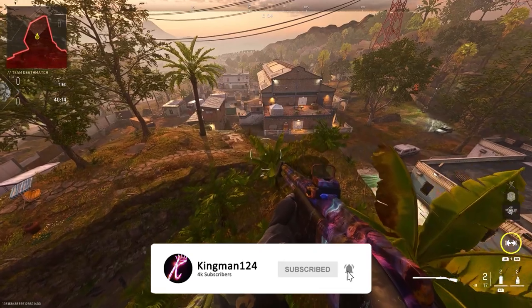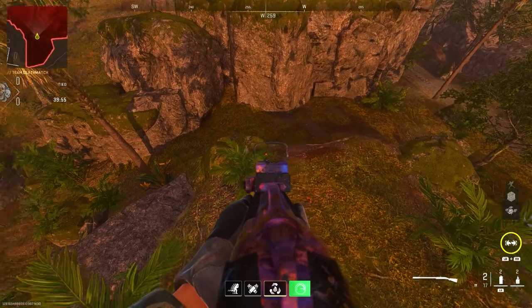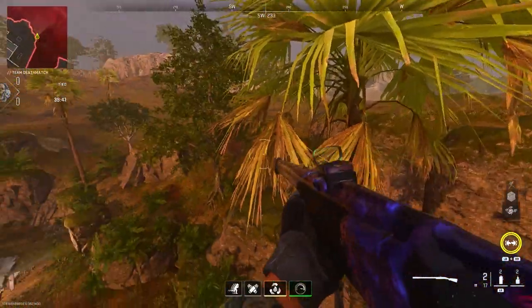You can then get on this barrier and basically out of the map — as you can see, I'm in the red zone. Just try to avoid this area here because you can drop down.